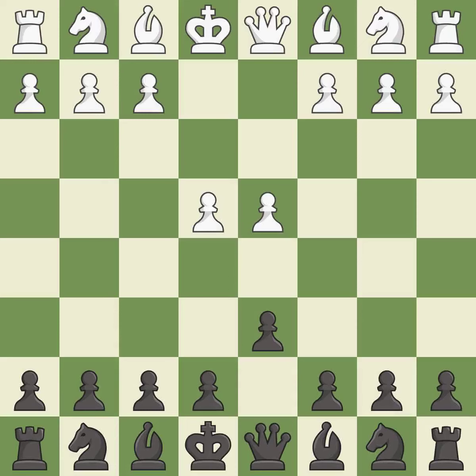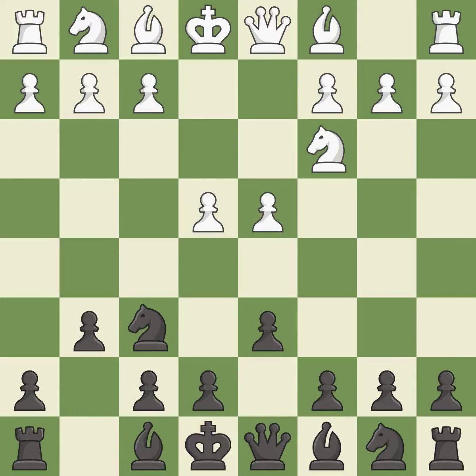d4 takes full control of the center and opens up the dark-squared bishop. Nf6 develops the knight and attacks the undefended e4 pawn. Nc3 defends the e4 pawn. g6 prepares to fianchetto the dark-squared bishop on g7, where it will sit on the long diagonal. f4 is an aggressive move that creates a large pawn center, controls e5, and prepares to develop the knight to f3 behind the f-pawn.